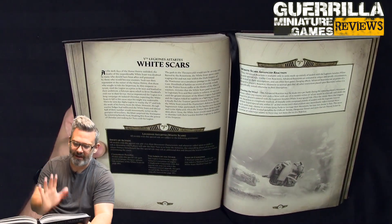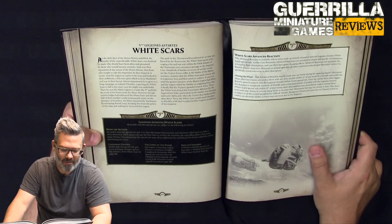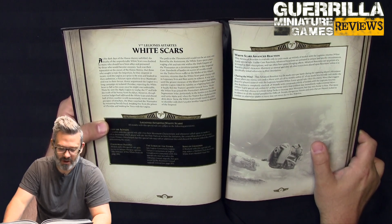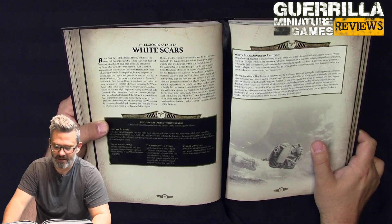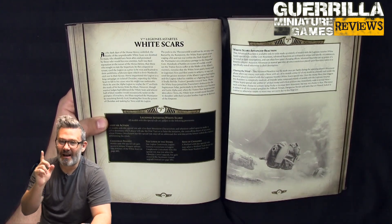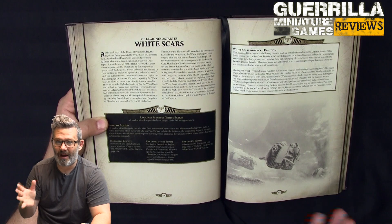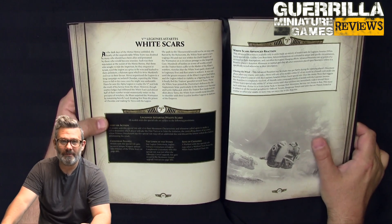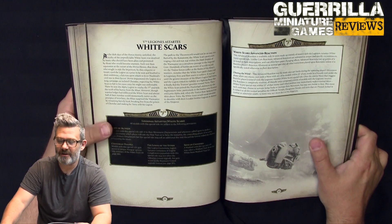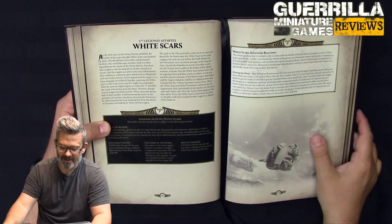Let's look at all the keyword abilities that you gain. For the Legions of Astartes, the White Scars: Swift of Action. All models with this special rule add plus one to their movement characteristic, and whenever called upon to determine which player takes the first turn or seize the initiative, the controlling player may roll an additional dice and discard the lowest. So all your Space Marines move eight — base movement eight. That's important because base movement of eight means you have plus one to your charge rolls as well. In Horus Heresy, your charge is 2d6 with movement bonuses and penalties. Your heavier units like Cataphractii are movement seven, while Tartaros Terminators are movement eight and also get plus one to charge.